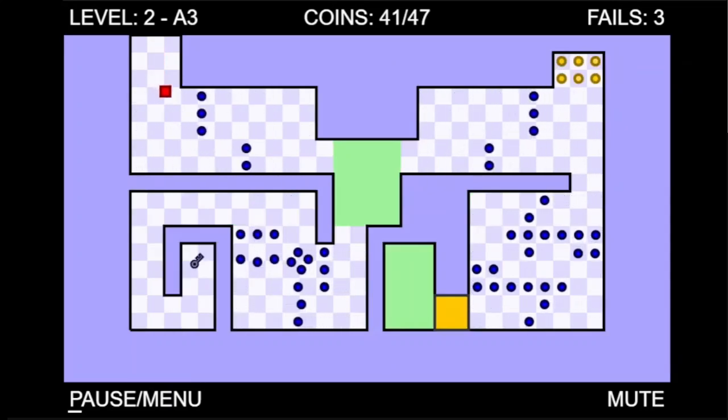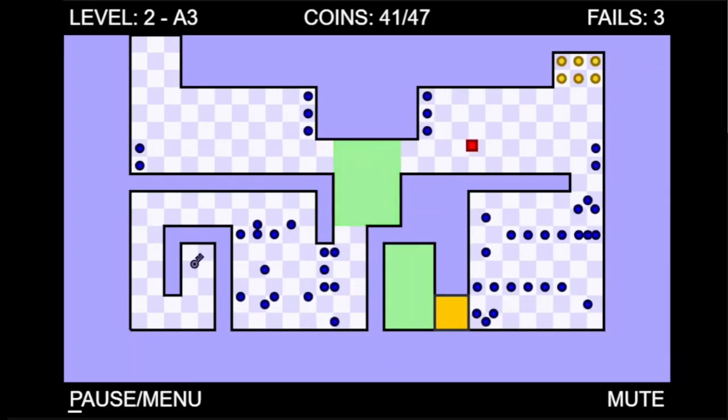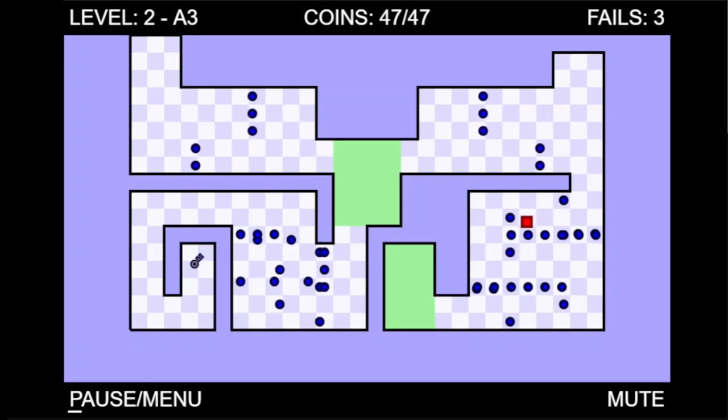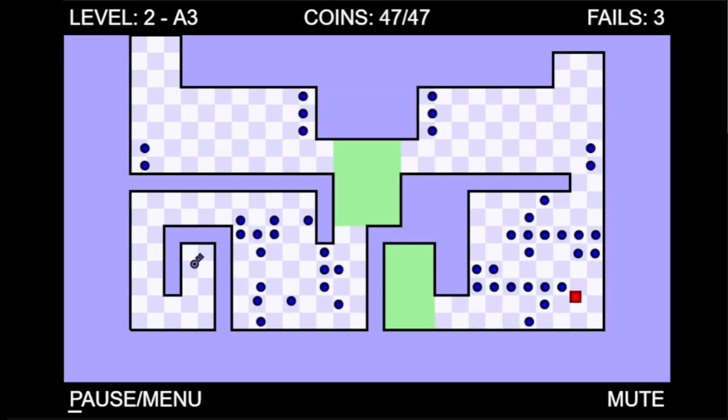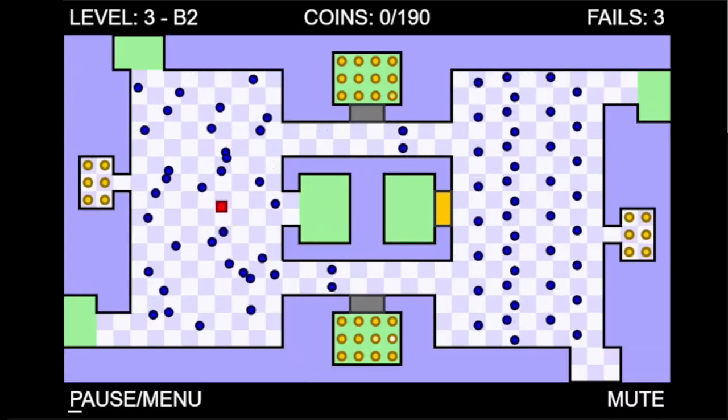The final room is, again, easier than the original. Of course, the top part is less tight, but the ending is just ridiculous. All the enemies move way too slow, and there's even a misplaced one creating a safe spot. And with that, on to level 3, where the game really starts to pick up in difficulty.